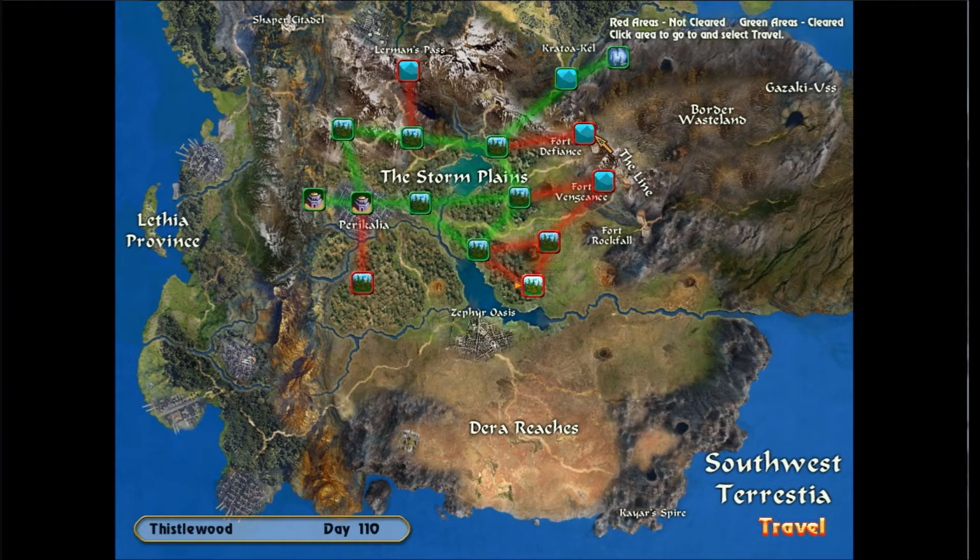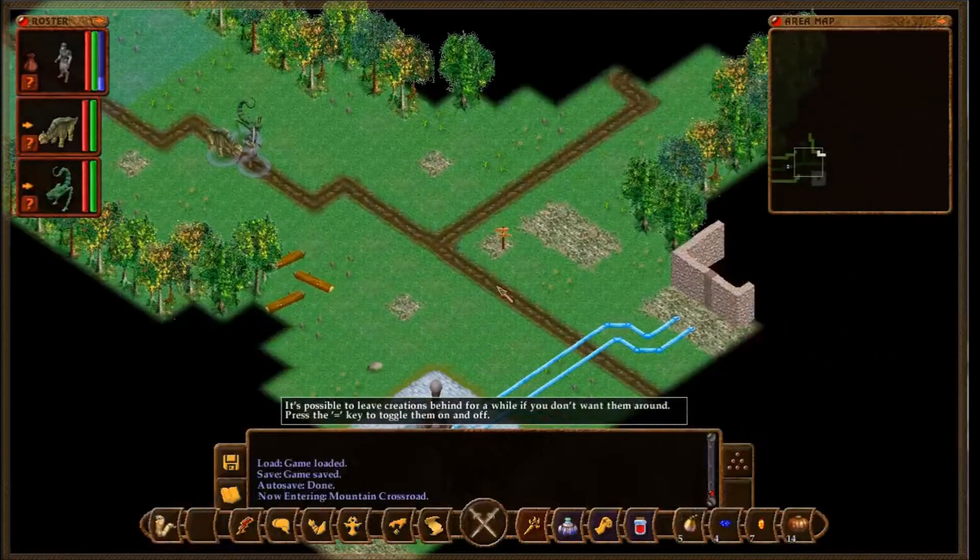I think before we get to the forts, I think maybe we'll go take a look at this mountain crossroad. We may as well — we might find something we can do there. Why not? Alright, let's see here.